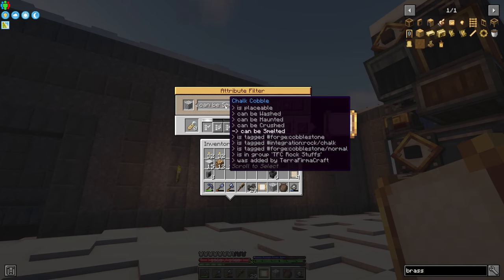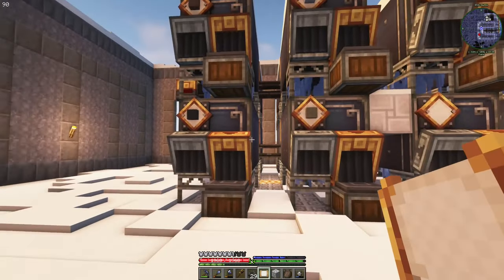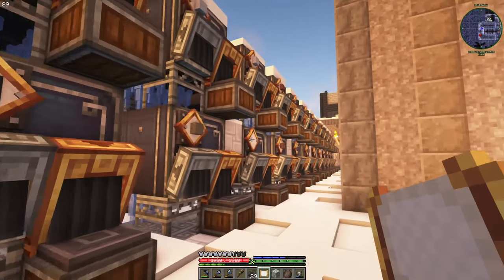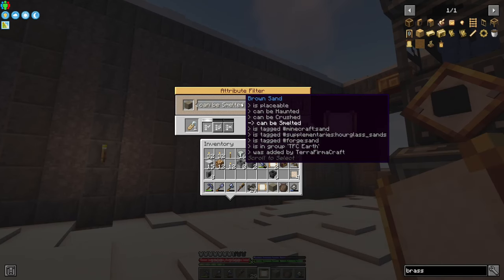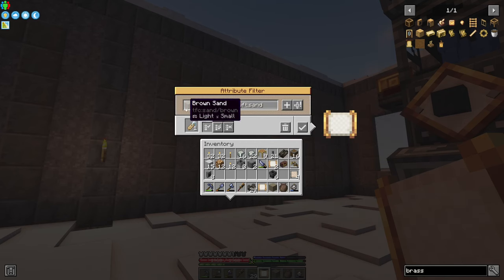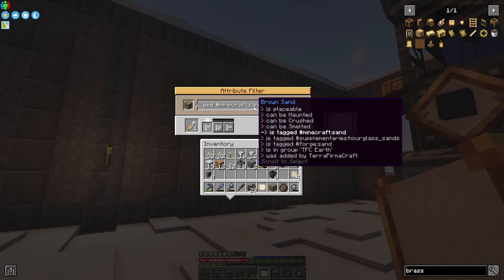The filter options: displaceable, washed, crushed, melted, forge cobblestone. Add filter, allow list, must any - actually allow any. These items have to be displaceable. Maybe I can just filter sands before or after. First it will filter the item type, then second filters the sand.